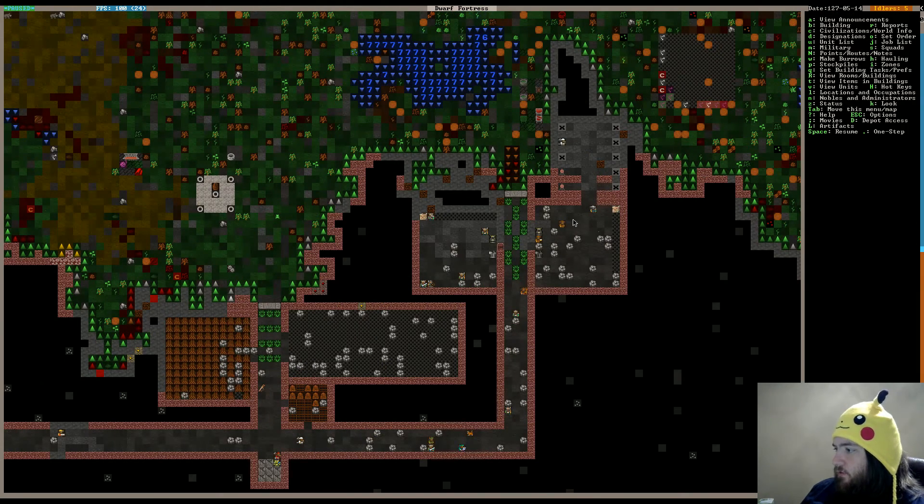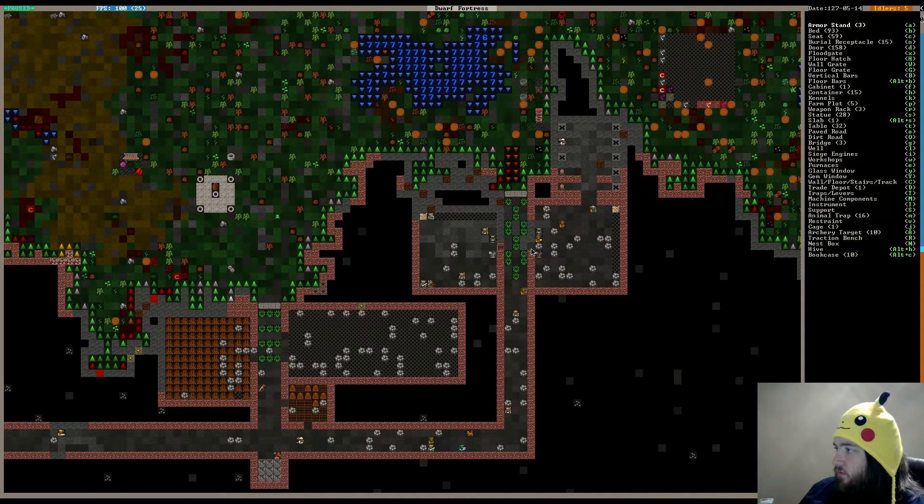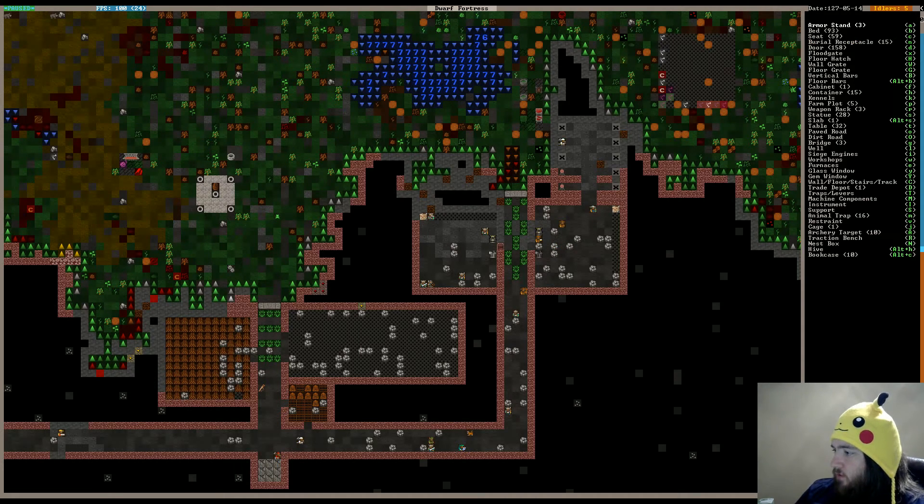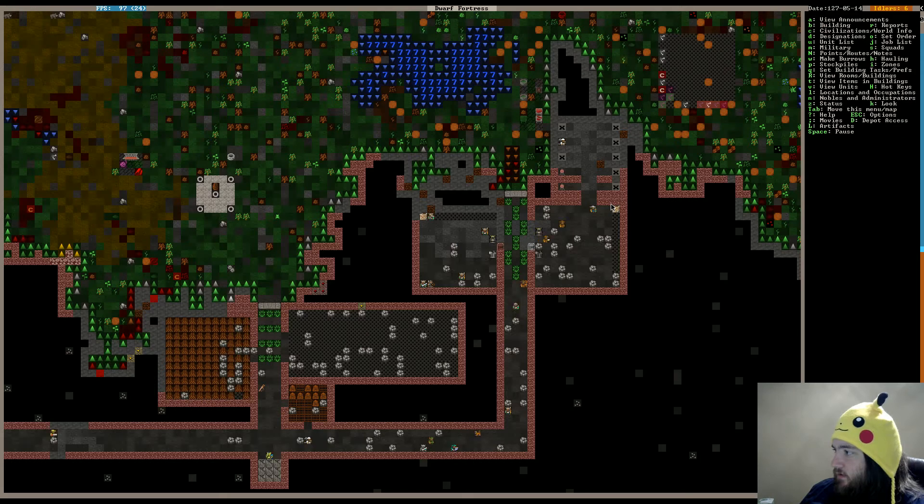We're building our archery barracks here. We don't have a door on there yet, we need to build a door. It looks like we're already getting a door going there. We've got two archery targets currently, we're working on ten. That's good. Let's just unpause and let it go.